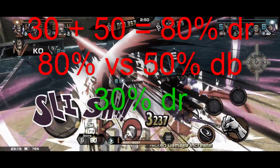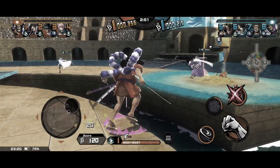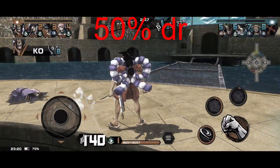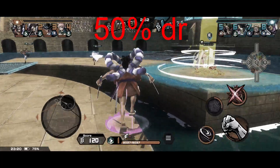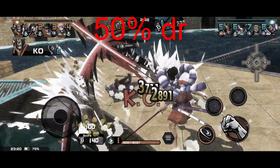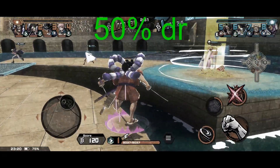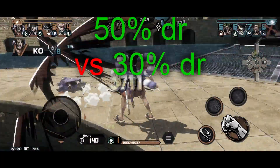In the second clip, Fuji isn't on his treasure, so this time he only gets 50% damage reduction from being above 70% HP. Odin comes, but since Fuji isn't on his treasure, Odin has no damage bonus — so it's just 50% damage reduction for Fuji, versus only 30% from the first clip.